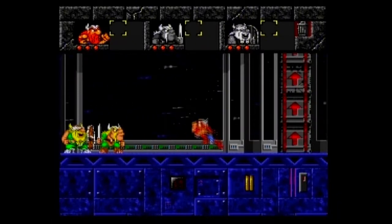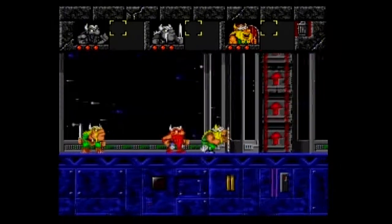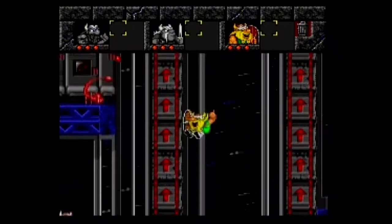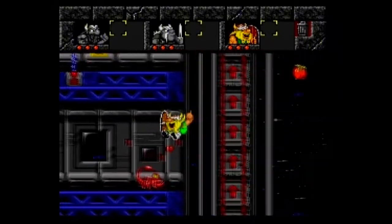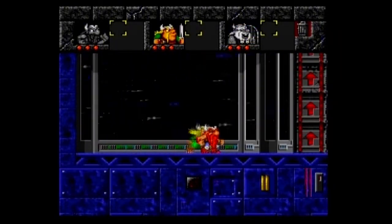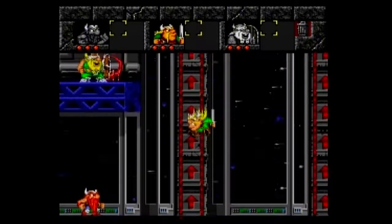The password for this stage is 4RN4, which stands for arena. There's an anti-gravitational field right here, and if we explore up here we see a scorpion enemy — one of those guys from World 3.